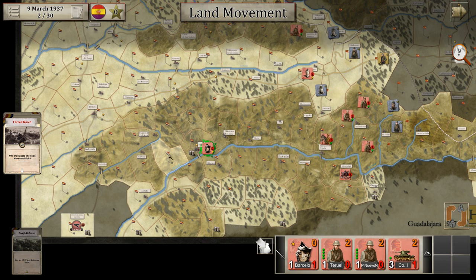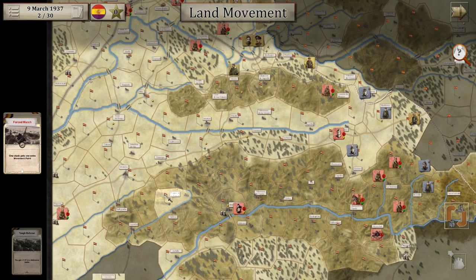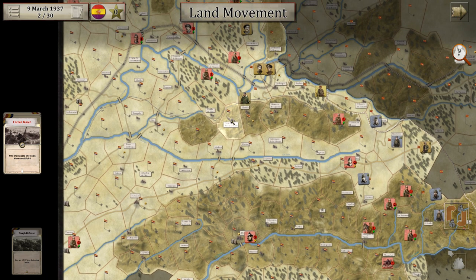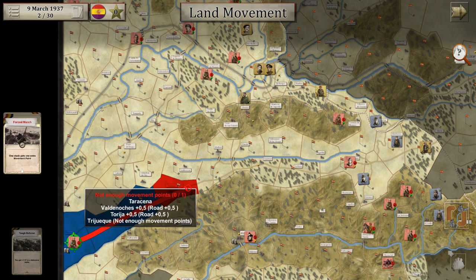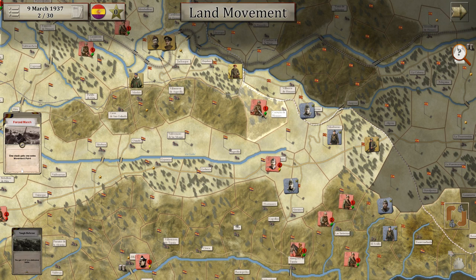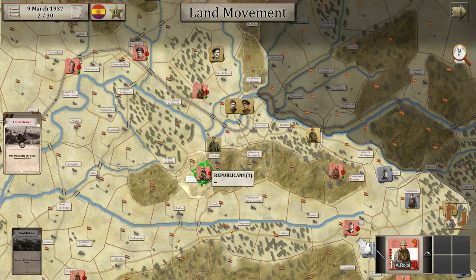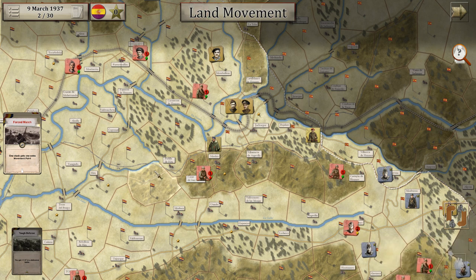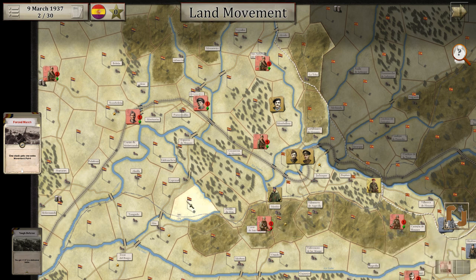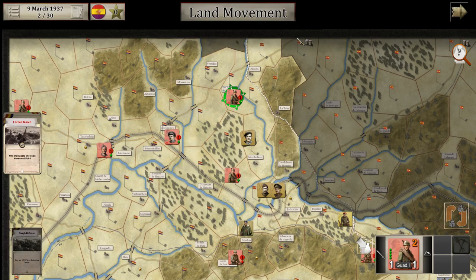We can reach Brihuega this way. We have Guardia de Diazalto and Marchal — maybe they should go up here to defend with these hills. The garrison can't leave the area. We can't attack because we have no leader here, so let's move over here. A shame that he got hit, but it is what it is.